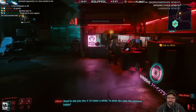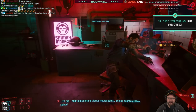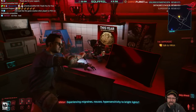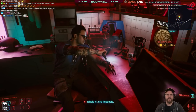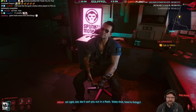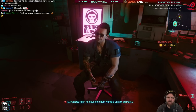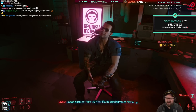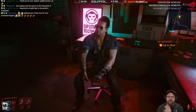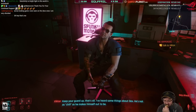V arrives at Vic's clinic. Dialogue: had to jack into a client's neuro socket on the last gig, thinks they might have gotten spiked — experiencing migraines, nausea, hypersensitivity to bright lights. Vic says he'll sort it out. V mentions meeting a new fixer named Dexter Deshawn. Vic cautions: keep your guard up — he's heard some things about Dex and he's not as chill as he makes himself out to be.